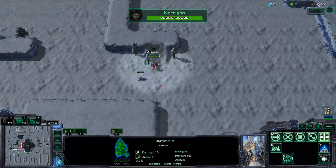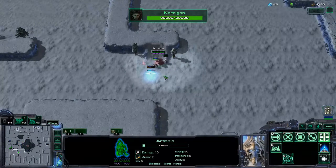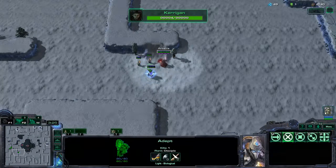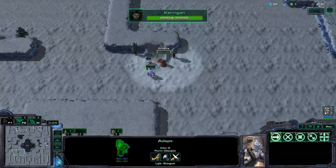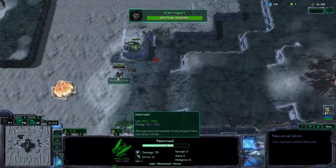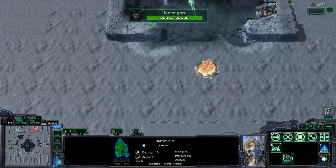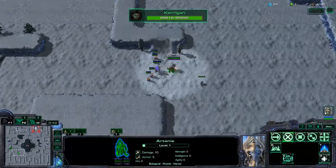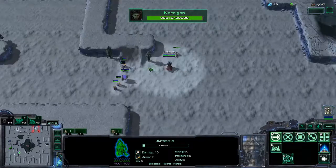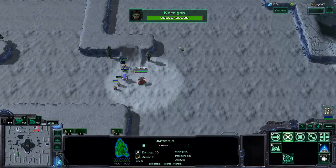I'll create a pile-on here and reduce surface area a little bit. I'm getting a lot less lanes because of this outpost. One of the most important things about Artanis is: every time you get 10 gas in the early game, make a Mothership Core just to get your eco rolling.